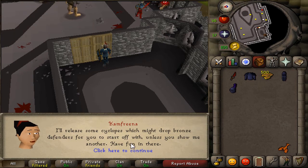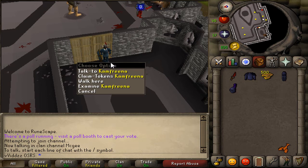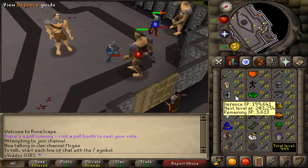Here we go. I'm about to enter the Cyclops room. This old lady here, the Camphorine, is going to start me off with the Bronze Defender. So this guy's going to drop the Bronze Defender, and hopefully they'll be able to drop me a Rune Defender very quickly.